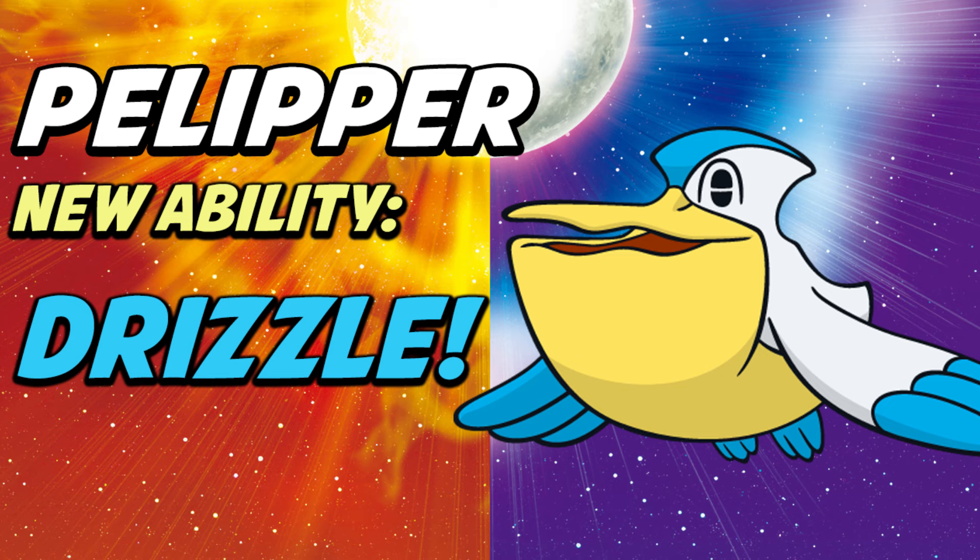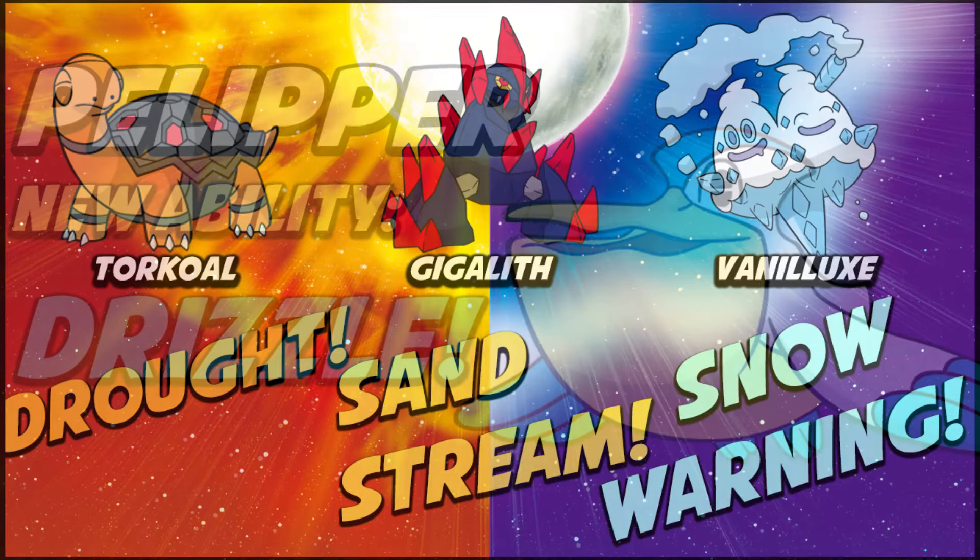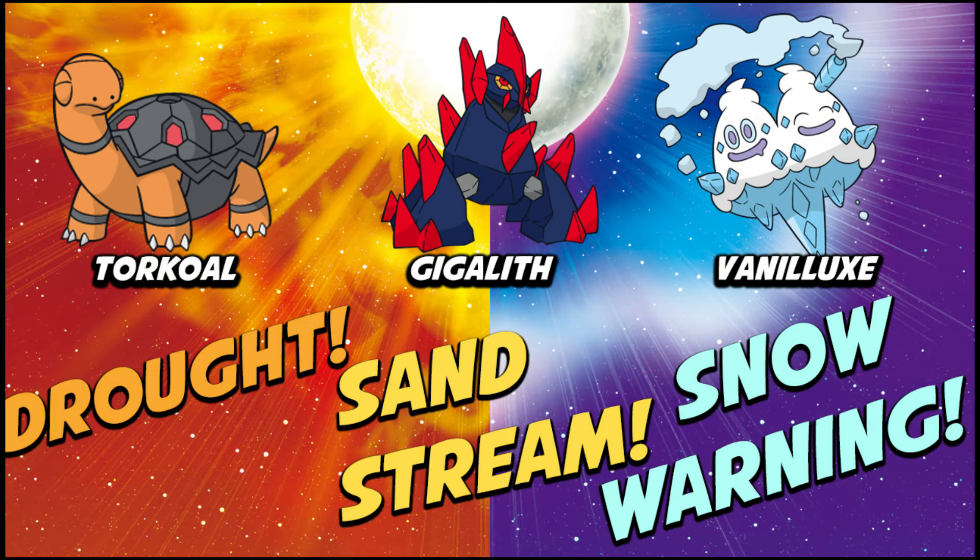In addition to Pelipper getting Drizzle, three more Pokemon got a weather ability. Torkoal now has Drought, Gigalith now has Sand Stream, and Vanilluxe now has Snow Warning. So weather is back — kind of. It's probably not going to see as much play as it did back in the day, but this gives you a lot of very useful and interesting new options for competitive battling.